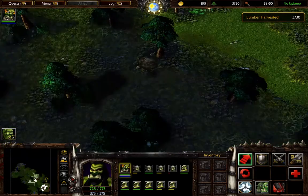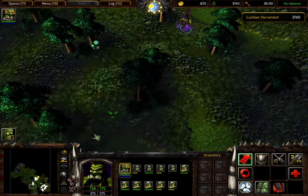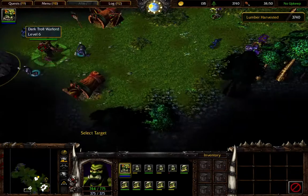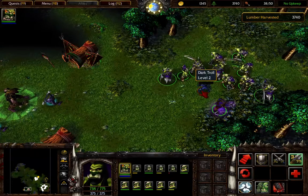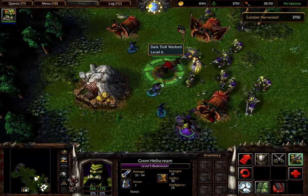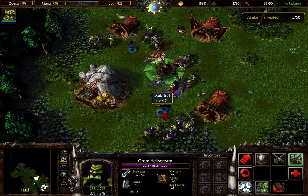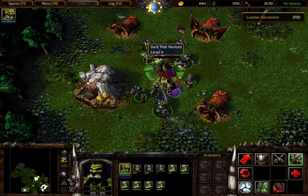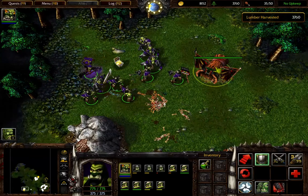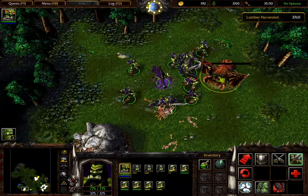Now, what you're going to want to do is take your group. First, destroy this guy. Go down here, get these two, get them over here, and have them destroy all this. Get them over here, destroy this building — and it has a crystal ball. The crystal ball gives you sight, so we know that the enemy base is right there. So that's going to be our next target: those bastards.